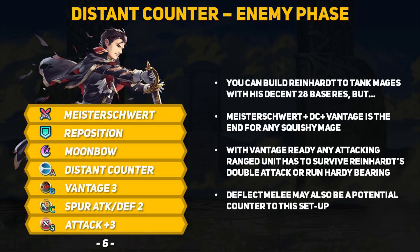Finally, let's talk about Distant Counter. If you've played this game and ventured into the arena, you've experienced the pain of Distant Counter plus Vantage — well, it only gets worse with Master Sword Reinhardt. You can build Reinhardt to tank mages thanks to his actually pretty decent 28 base resistance, but why do that when you can have Master Sword plus Distant Counter plus Vantage? With 40 HP and 28 resistance, a red or blue mage still needs a ton of attack to one-shot Reinhardt. If they can't kill him in one blow, they have to face the wrath of two hits from the Master Sword. Even if Reinhardt gets low on HP, Vantage will proc and any squishy ranged units are basically screwed. This setup is definitely not unbeatable — Dire Thunder Reinhardt and Brave Lyn can both mess up this build and easily take him out.